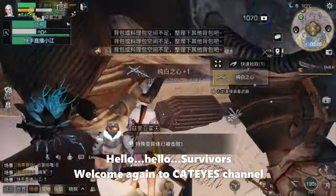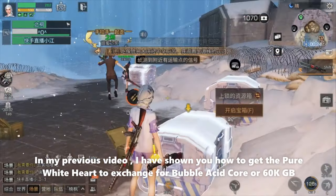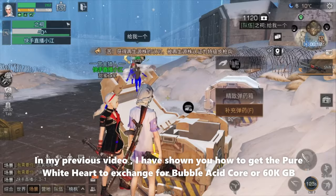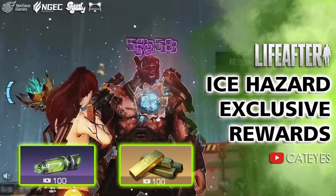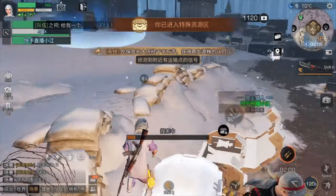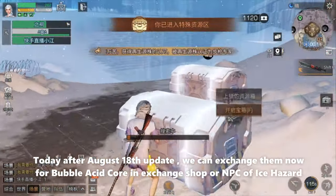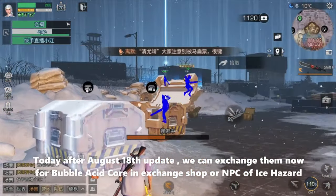Hello survivors, welcome again to Cat Eye's channel. In my previous video I showed you how to get the pirate heart to exchange for bubble acid core or 60k GB. Today, after the August 18 update, we can exchange them for bubble acid core in the exchange shop or NPC of ice hazard.